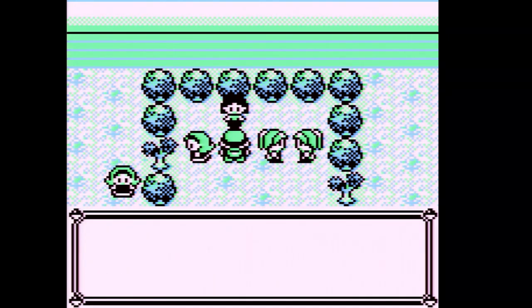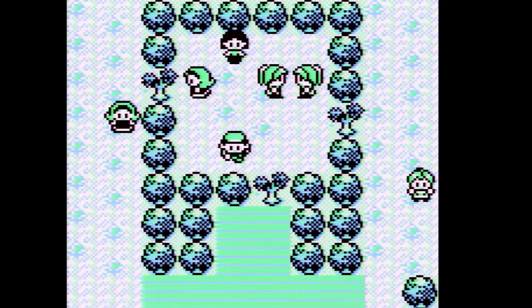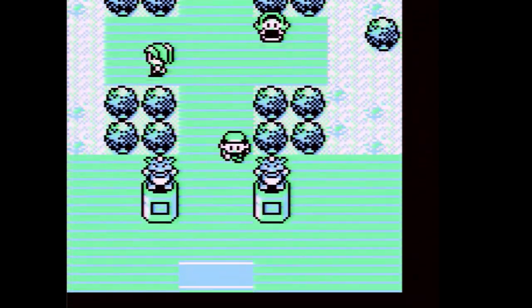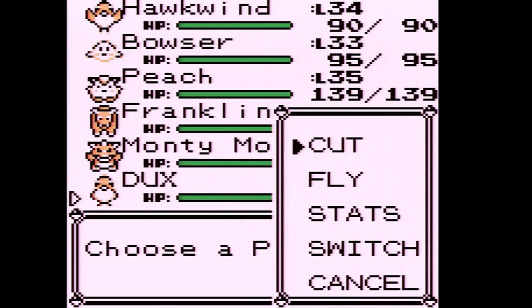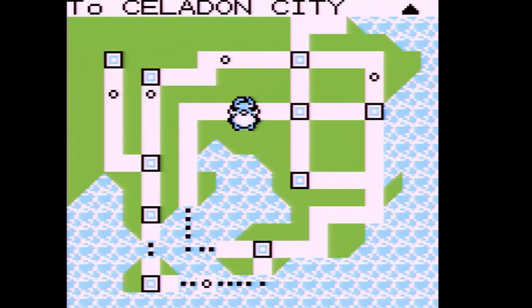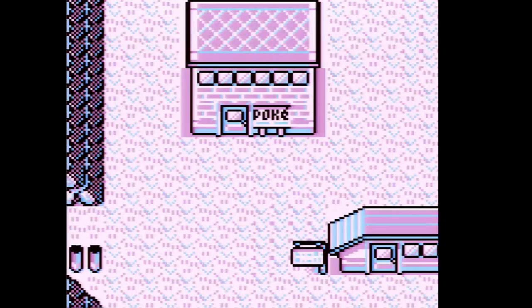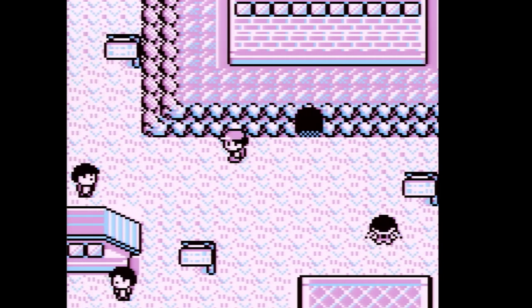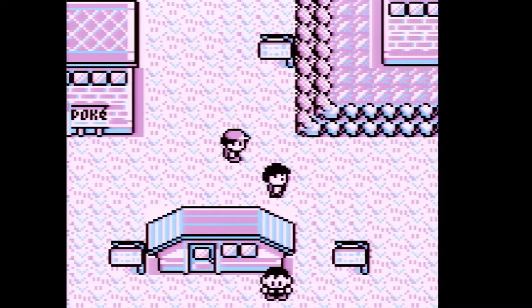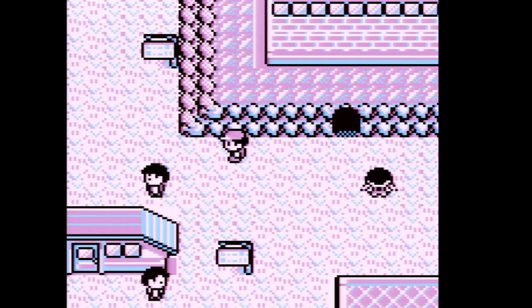We got 2071 for winning, and the Rainbow Badge — it makes Pokemon up to level 50 obey and allows use of Strength outside of battle. We also got TM21, Mega Drain, but we don't have any grass types so I'll just sell it. Now that we have the Silph Scope, I want to head back to Lavender Town. Next part we're going into the Pokemon Tower — see you then!